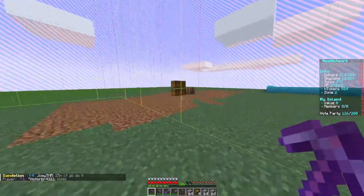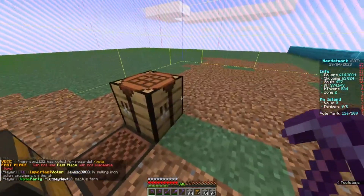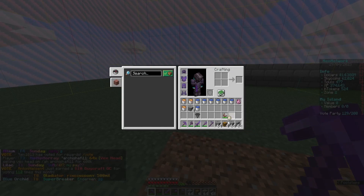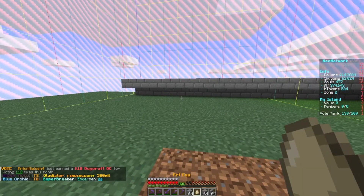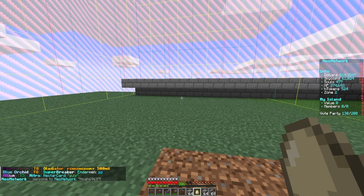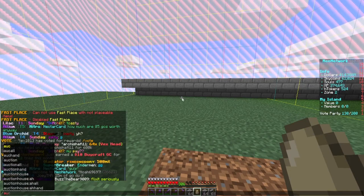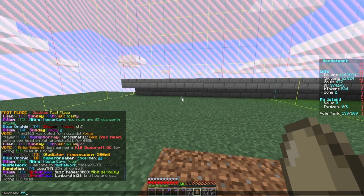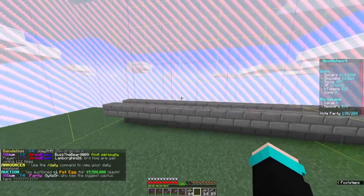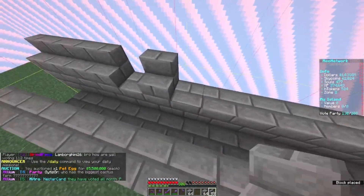Now we need to get a good amount of stairs. Let's sell that pet egg while we're waiting — we'll list it for about 5 to 5.5 million on the auction house. Set the price at 5,500,000 and get rid of that pet egg. I don't really need pet eggs right now.